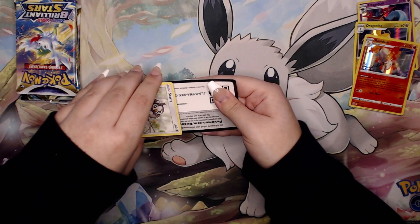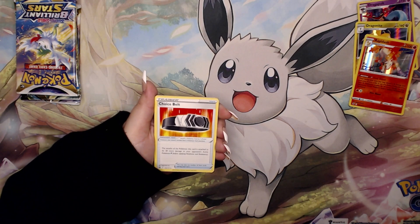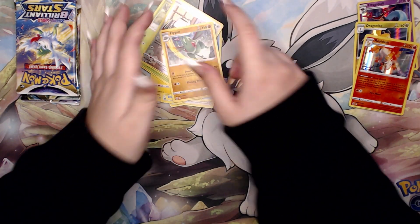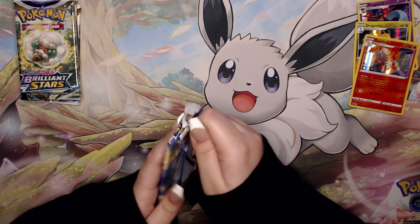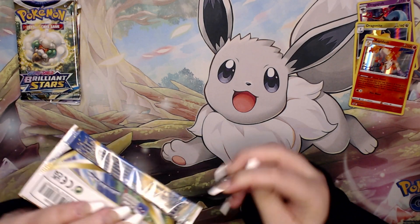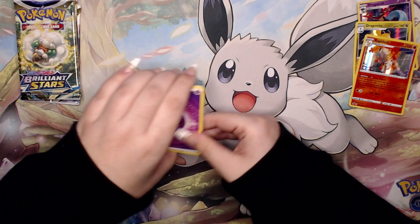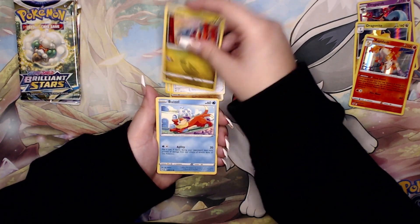Here we go into the Brilliant Stars packs. I don't know if we're going to be seeing much more of Sword and Shield in the upcoming months because we are switching to the Silver Border — I don't think we're actually going to see much more Sword and Shield after this era, because they're not going to want to keep changing back and forth between the yellow and silver borders. My recommendation is if anyone wants to keep sealed product of the Sword and Shield era, get in and get your packs now and keep them sealed, because it seems like they're going to stop printing Sword and Shield sets.